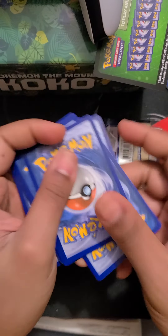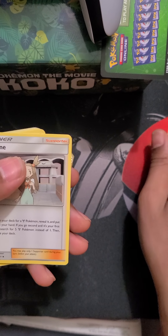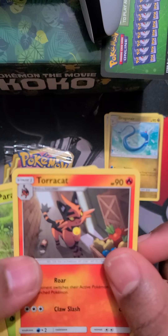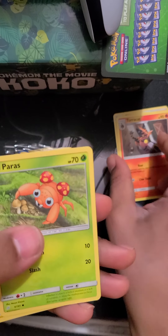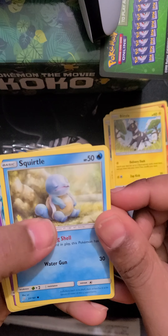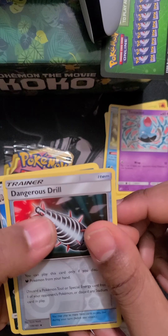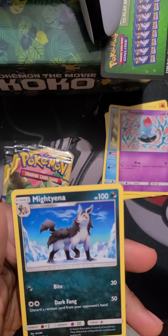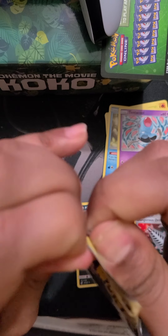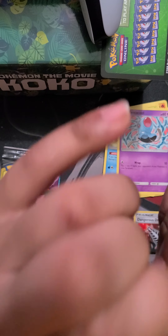One, two, three, four packs — that's it. Alright, got your energy. Jasmine, Dragonair, Torracat, Paris, Joltik, Blitzle, Squirtle — knocked out Squirtle — Tentacool, Tentacool again, Dangerous Drill, a reverse rare, and a Mighty End — that's the rare for this pack.